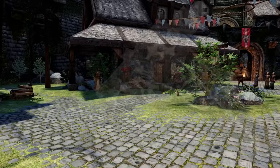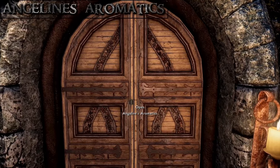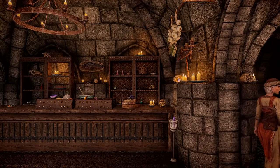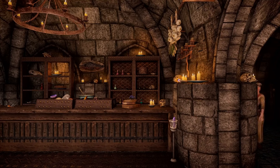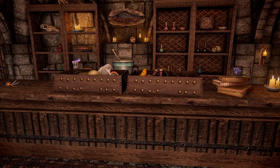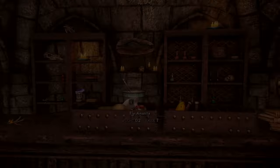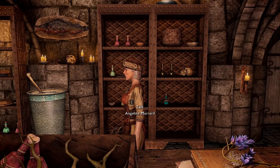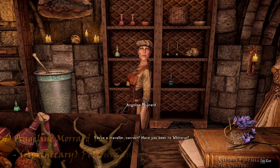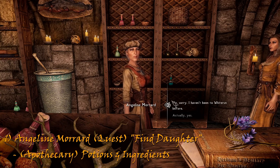Moving on over to the other side, we have Angeline's Aromatics. Angeline Morad runs this shop with her niece Vivienne Onus. They live above the shop. The shop itself is a tiny affair consisting of a simple small room with a counter, and the walls behind the counter are lined with strange ingredients, potions and dead animals. Talking to Angeline for the first time prompts the start of a miscellaneous quest to look for her daughter in Whiterun.